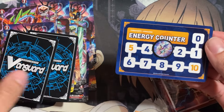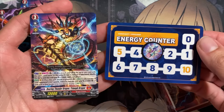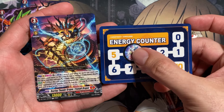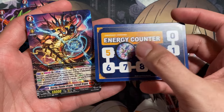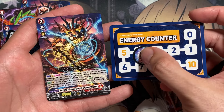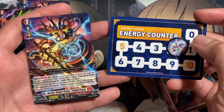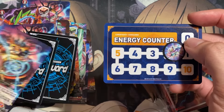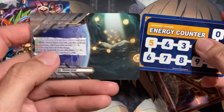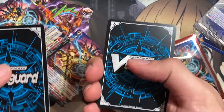To use your counter abilities, you need your Triumph Dragon to be at four energy. Each turn before your ride phase, you put on three additional energy. To use the energy you energy blast four — so if you're at six energy, energy blast four puts you down to two, and then you can use the card's ability. It's pretty simplistic but a very awesome mechanic to help with draw power and other card abilities in the game.